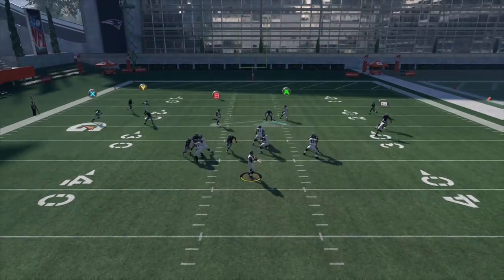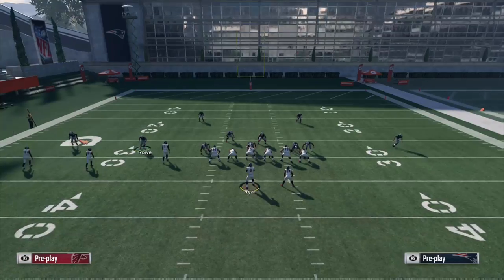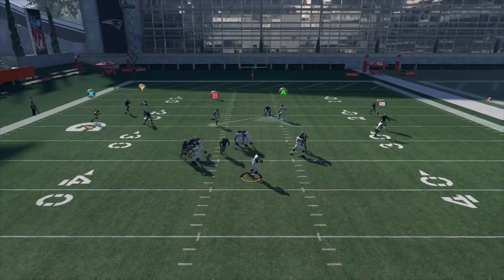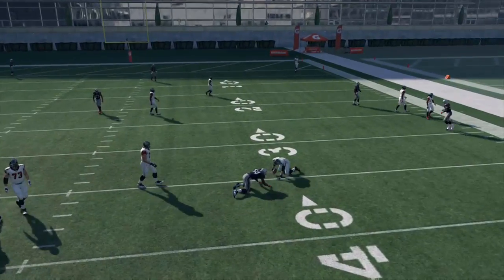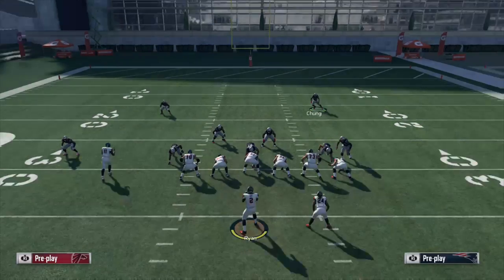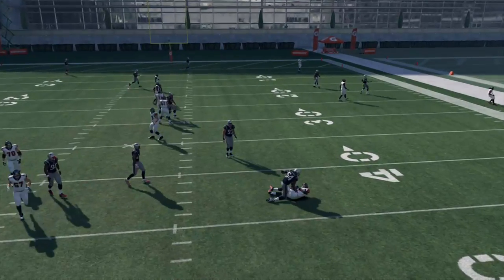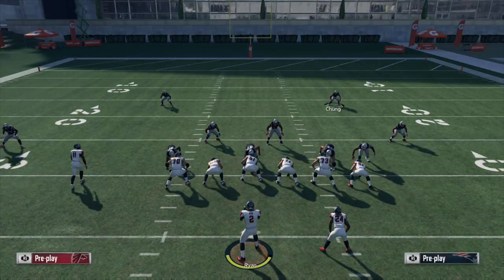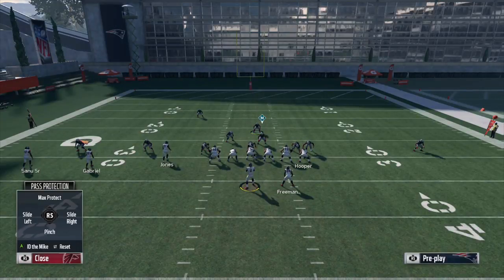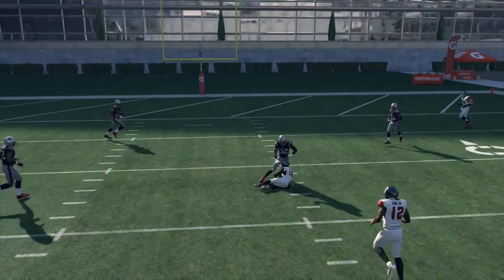You still see some four-six, three-four, and very rarely four-three. With the weak box feature, dollar, quarters, and big dime got washed out — you don't see them nearly as much this year. You have to be careful especially when running against someone using two tight end, one running back, two wide receiver personnel, which is more common this year because of the gun wing slot offset formation — that's new to Madden 18 and you can't run dollar against it without getting pancaked.